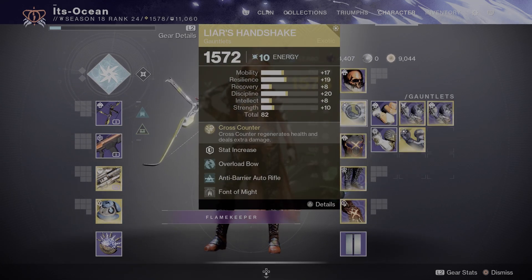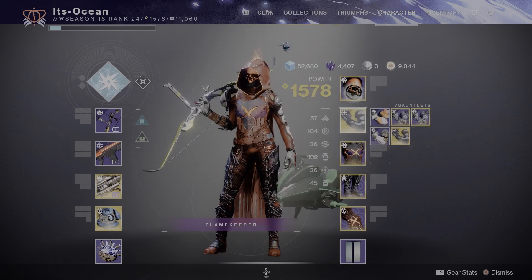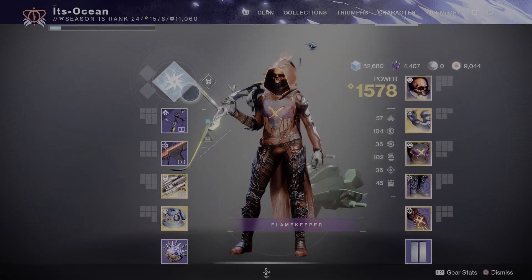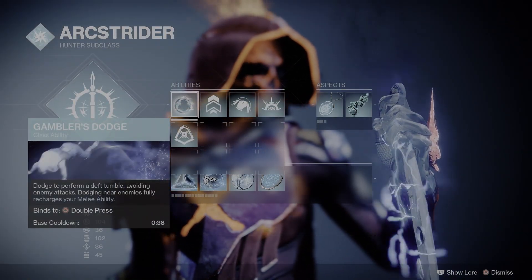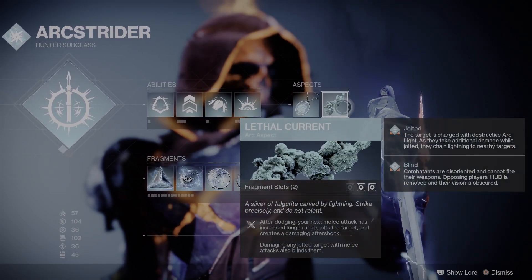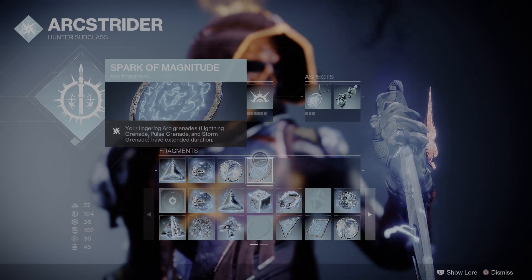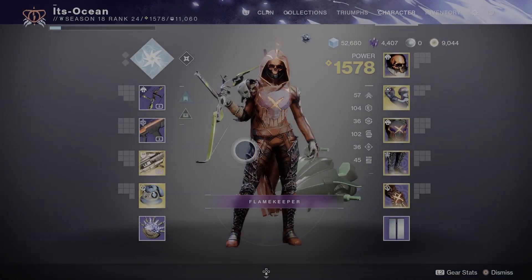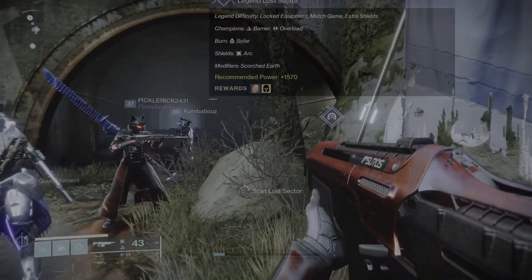Make sure you have your Overload Bow and Anti-Barrier Auto Rifle mods on if you're following this setup. I'm going to run one Hands-On and one Rocket Launcher Ammo Finder, just because I'm not sure how long this one's going to take — that might help us get a super and hopefully a heavy ammo brick as well. Hunters, if you are using the Arc setup, we are rocking Gambler's Dodge with Triple Jump, Combination Blow, Storm Grenade, Flow State with Lethal Currents, and fragments Spark of Magnitude, Volts, Beacons, and Resistance.